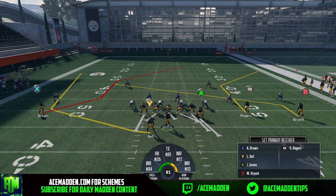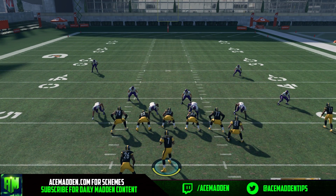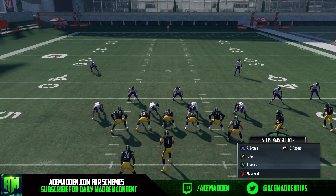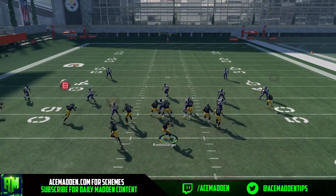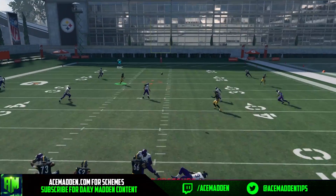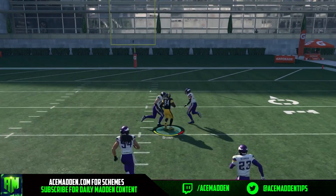At this point you're going to put B on a slant — you can also put him on a drag, that's completely preference. Then we're going to motion our slant to the left to make the user pick between him and the post.